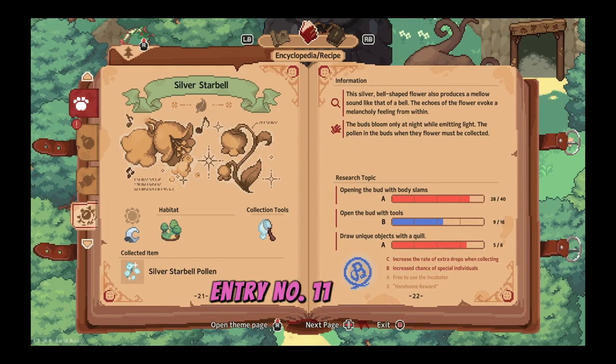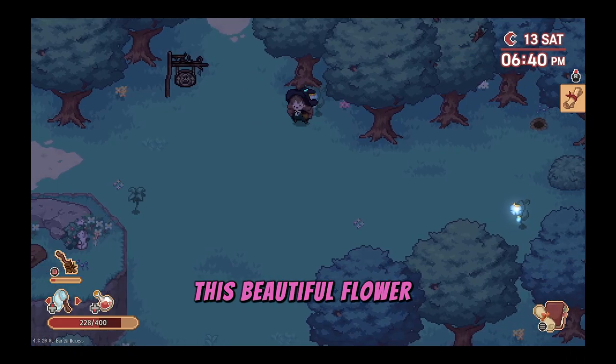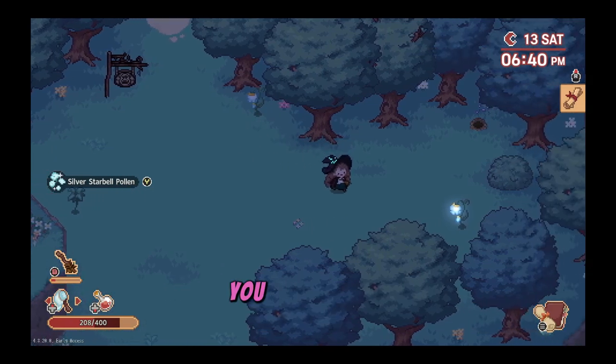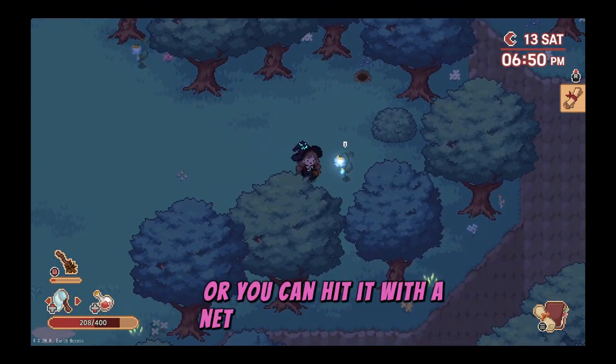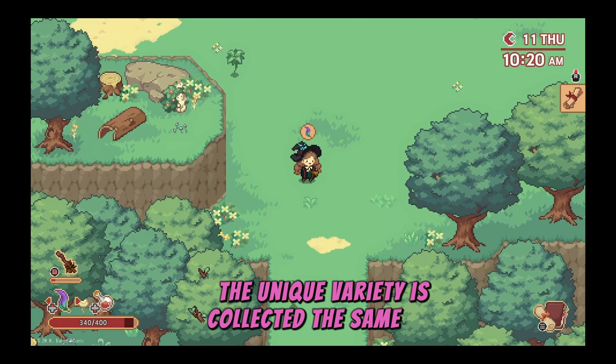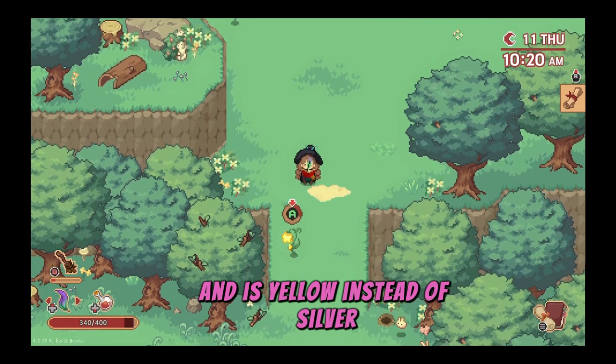Entry number eleven, the silver star bell. This beautiful flower can be seen during the day but can only be harvested at night. You can either run through it or hit it with a net to release the pollen, which you then collect with the net. The unique variety is collected the same way and is yellow instead of silver.